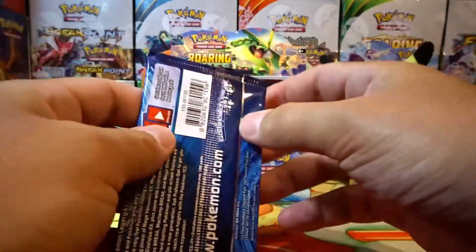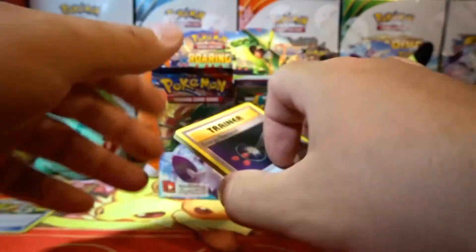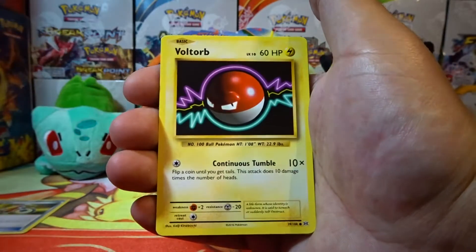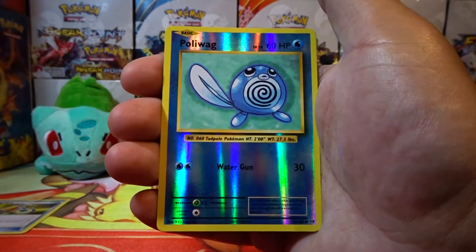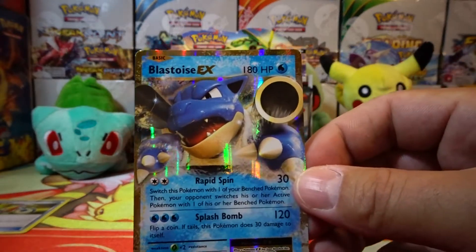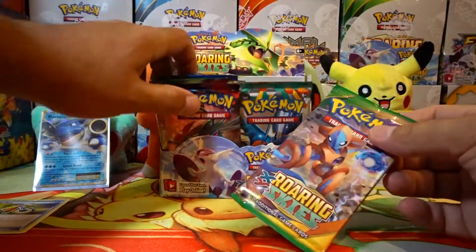Let's try an Evolutions pack and see if we can pull a Mega Charizard full art — one of my favorite cards in this set. Okay guys, we have an Energy Retrieval, Nidorina, a DCE Double Colorless Energy, Machop, Voltorb, Diglett, Caterpie, Poliwag, a reverse holo Poliwag. And our rare is a Blastoise EX! Alright guys, our first ultra rare pull out of these packs — very cool! That didn't take too long. Go ahead and sleeve this up and set that in the back.